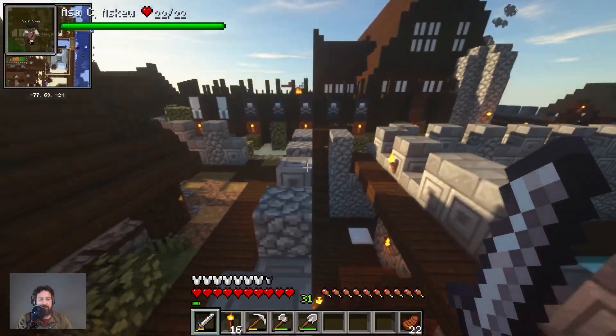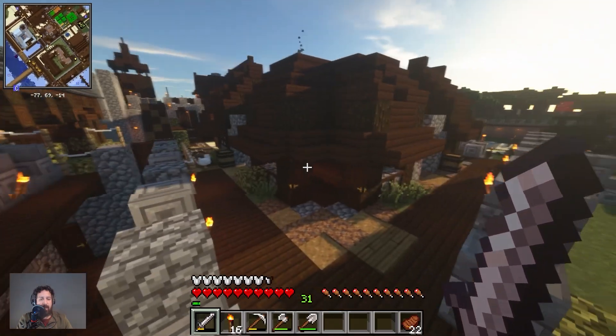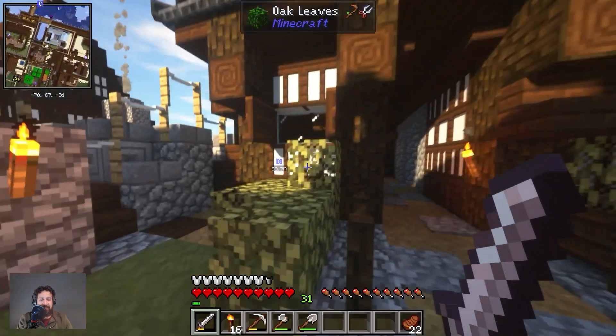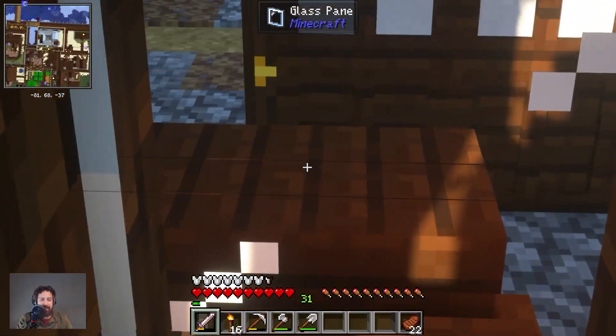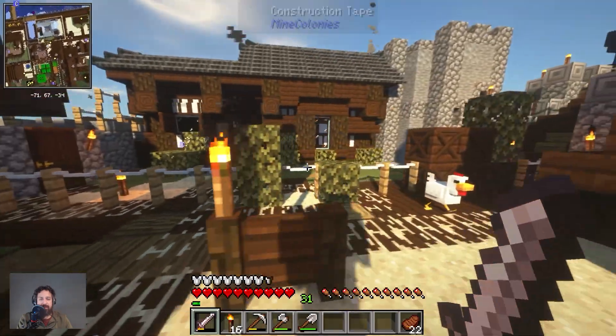Might as well just show you guys how far we are with the build. Alright, this is the university as it stands. We got a bunch more stuff — a whole bunch of glass in the front, so now you can see actually into the university office. It's quite nice.